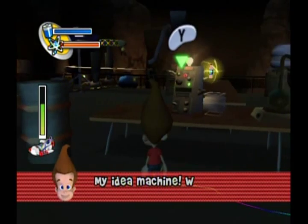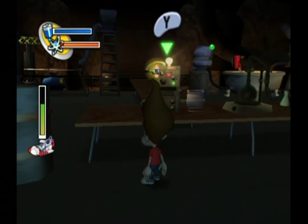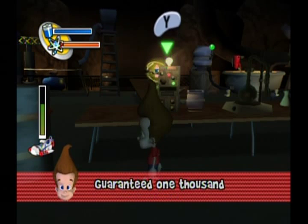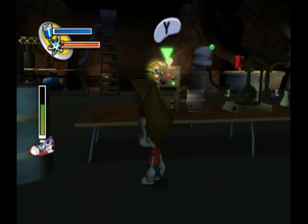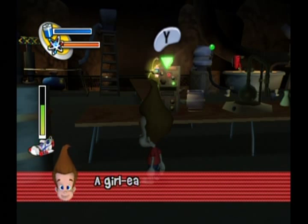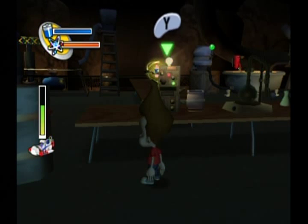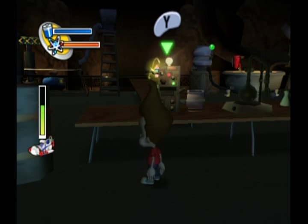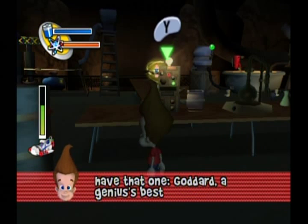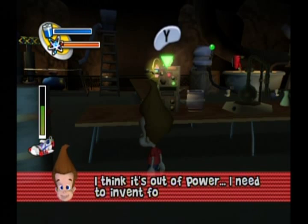My Idea Machine! What ideas do you have for me today? Super Chew Bubblegum — guaranteed 1000 chews! I like it! A girl-eating plant? Already have that one covered. Self-walking dog? I already have that one! Goddard, a genius's best friend! I think it's out of power. I need to invent forever-lasting batteries!